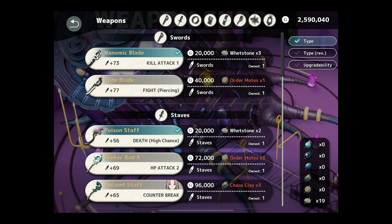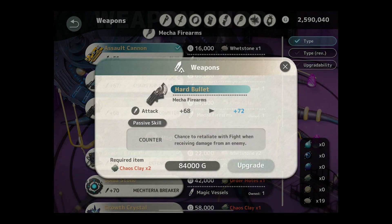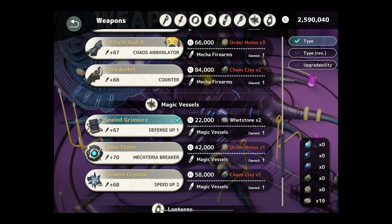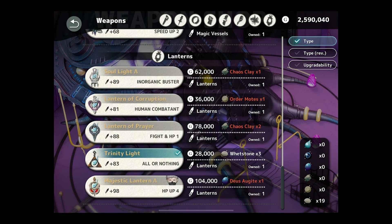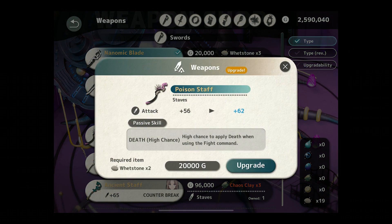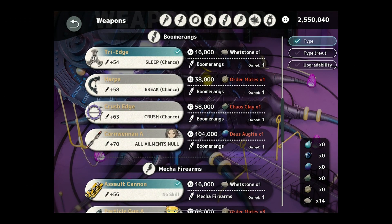Let's see what Prickle's new gun does. It can counter — that's actually pretty good for Prickle, I think. But we don't have any chaos clay. We have a bunch of whetstones and that's about it.